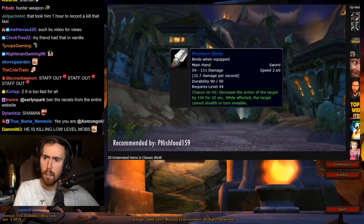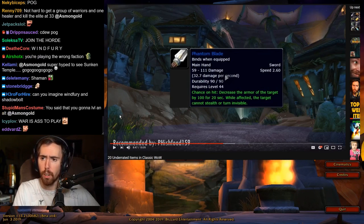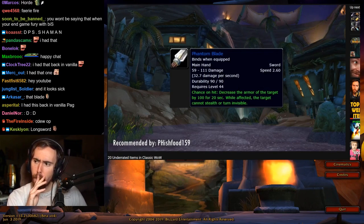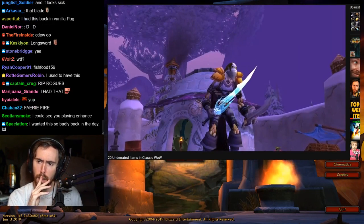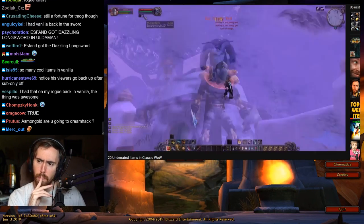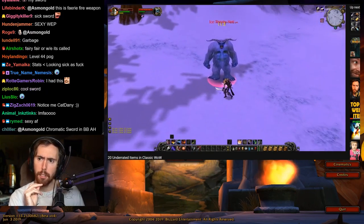Now it's time to talk about the Phantom Blade, recommended by Fishfood159. It decreases the armor of the target by 100 for 20 seconds, but more importantly, the target cannot stealth or turn invisible during those 20 seconds. That makes this a great counter weapon for fighting a rogue who wants to vanish mid-fight and open up on you again — now they can't. It has a decent 2.6 attack speed and pretty good damage. It's rather expensive to make, but I'd still call it an underrated item because of that chance on hit.